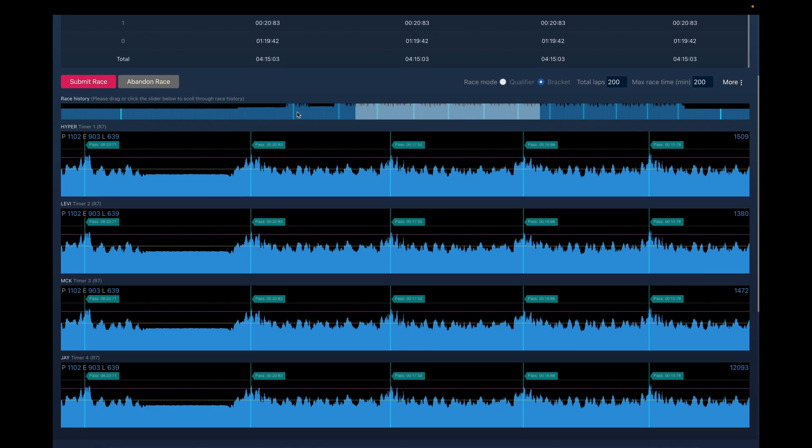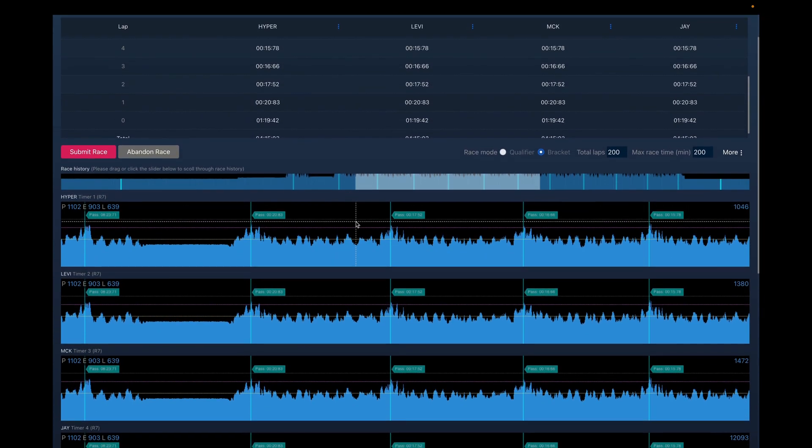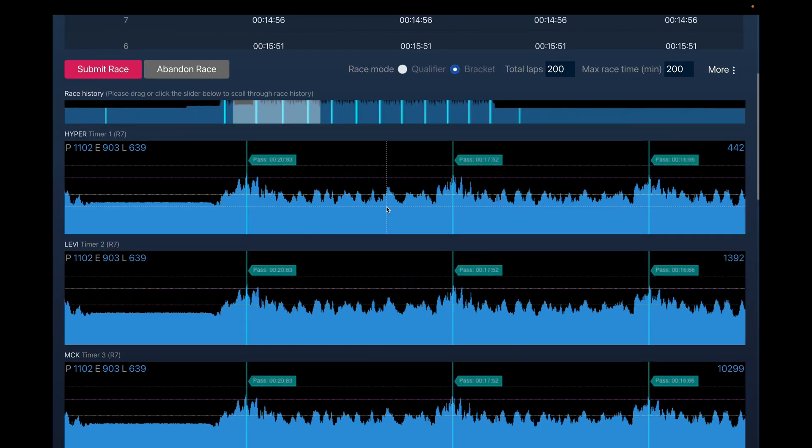How do we define events here? Events are like when you start a race or when the quad passes a gate — those are called events. Here, all four timers are connected to the same node, so all the events are aligned. In practice, when you have multiple racers flying, you will get events at different places. The previous view is a little bit small, so I zoomed in a little bit. Here you can see that each pass is marked as an event.